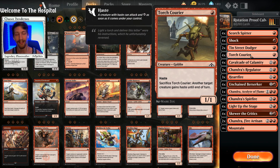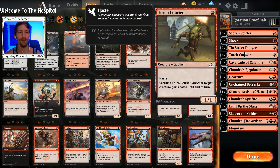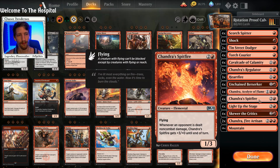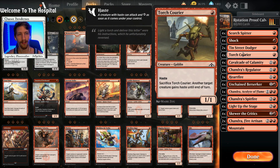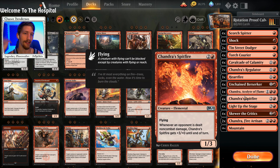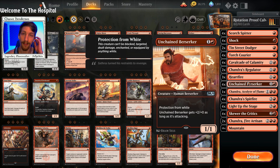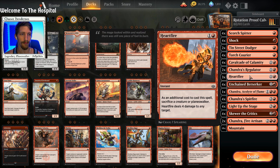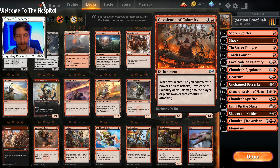Next we have four copies of Torch Courier, which comes in handy with the Spitfire. You get a one-drop on turn one — Ten Street or Torch Courier either one. Turn two you play Cavalcade, turn three you play Chandra's Spitfire and sacrifice your Torch Courier so the Spitfire already comes online with haste and swings in. That's turn three dealing four damage with a flying creature, plus the proc off Cavalcade — so five damage on turn three, not bad.